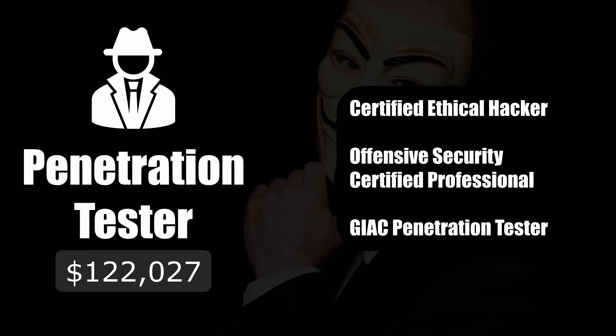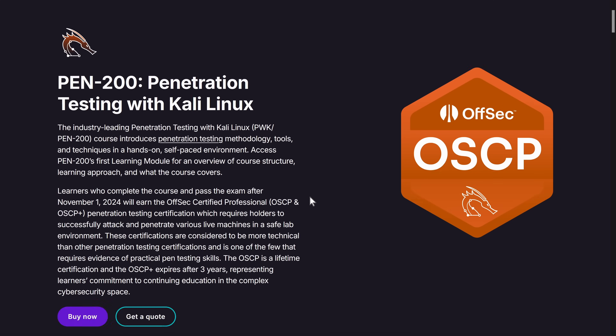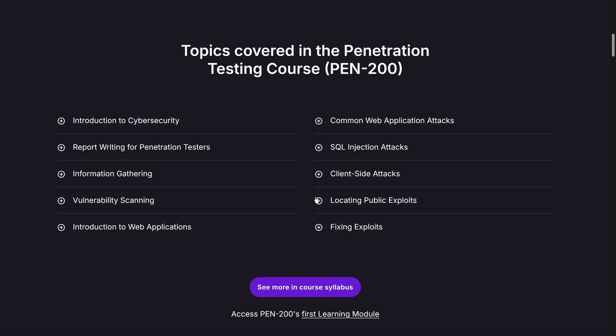OSCP is the real deal when it comes to hands-on hacking. You're not just learning theory here — you're thrown into real-world scenarios. They give you a network and you have to hack your way through it to pass. It's like a hacking bootcamp where you're actually getting into machines and systems. It has a reputation for being tough, so when you have it, people know you've got solid, practical skills.